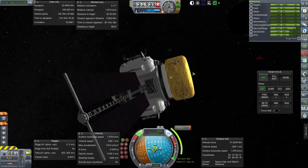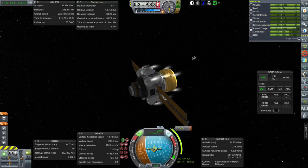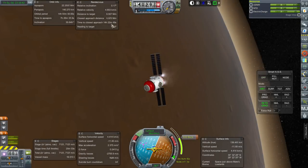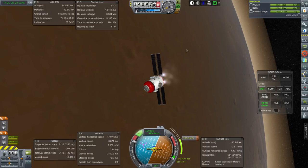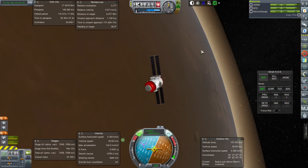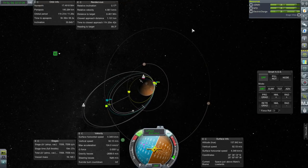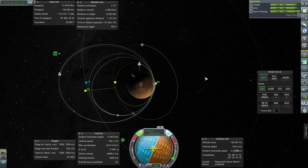We'll go for the next phasing opportunity — the next time the closest approach distance dips, I'll go with that. One kilometer seems good. We'll have to make a significant burn once we meet up with it, but I don't think the engines will take long — probably a minute or two.